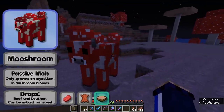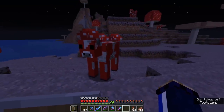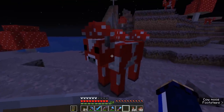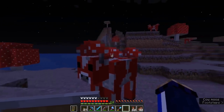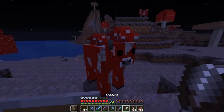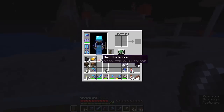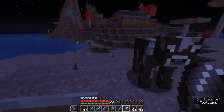I think personally that they're kind of adorable. The idea is that they are supposed to be kind of infected with these mushrooms that grow on their backs. And here's a fun fact — if you brought some shears with you and you right-click them with shears, you can actually turn them back into a regular cow and get a few red mushrooms for your trouble.